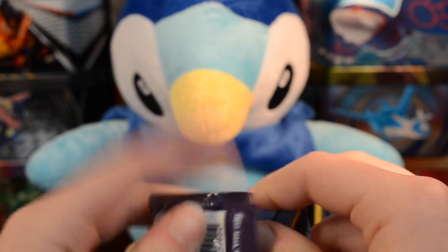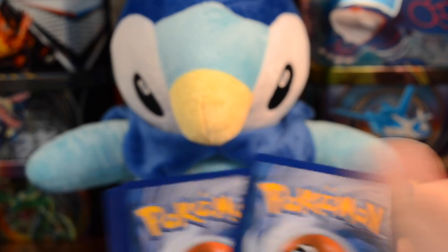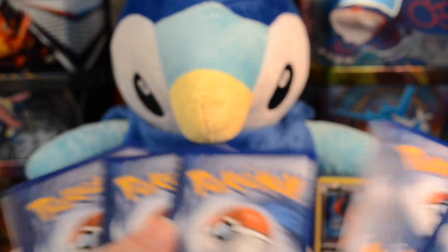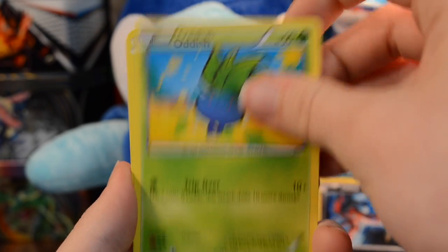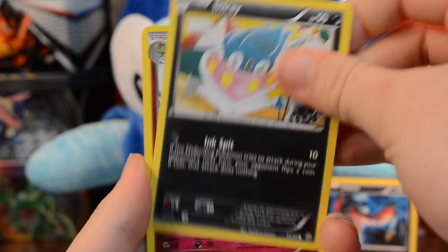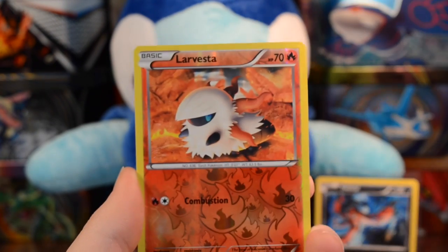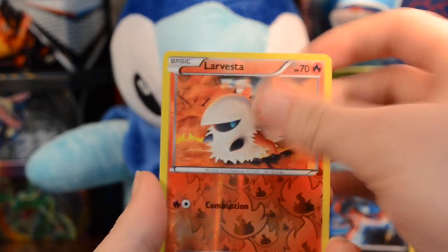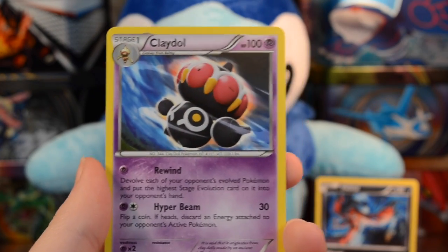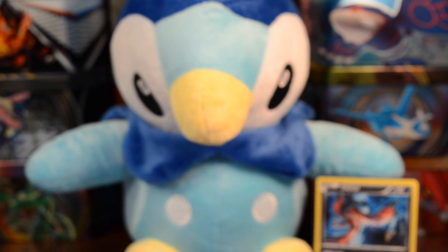Here we have Ancient Origins. Maybe we'll get one of those crazy blisters where we pull like three things — you never know. We have Goomy, Eevee, Oddish, Combee, Inkay, Kirlia, Faded Town, Flareon. Our reverse is a Larvesta — just a common card. And we have a Claydol — one of the trolls from this set. That's all right, we still have one more pack left.